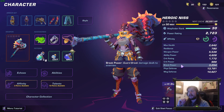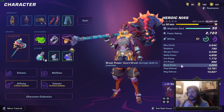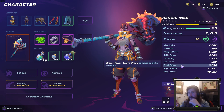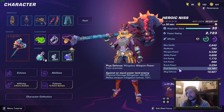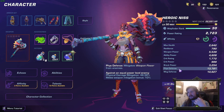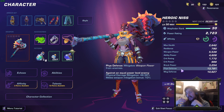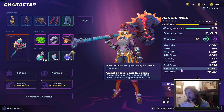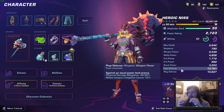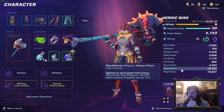Then we have break power, which increases our break damage so we can guard break enemies and take down their resilience. Break damage does not increase our damage directly. Then we have physical defense, which increases our physical defense. The numbers shown are fairly accurate when you are fighting enemies on your exact power level. When the enemy is at a higher power level they will deal more damage to you because your mitigation is not as useful against higher tier enemies.